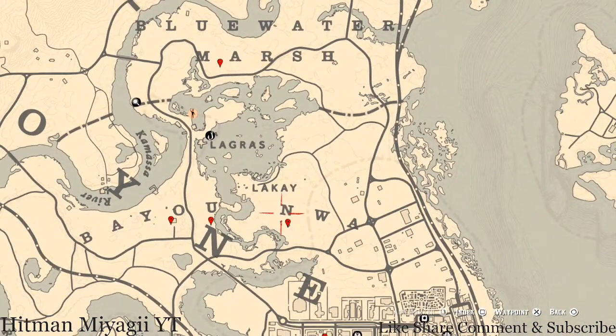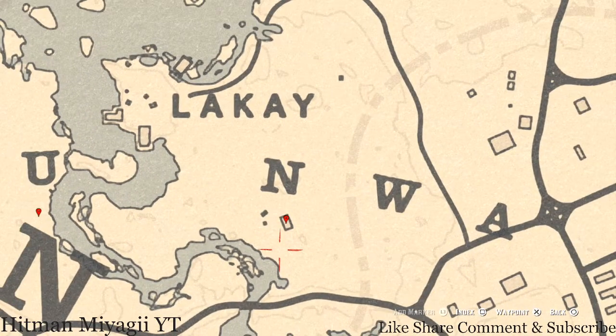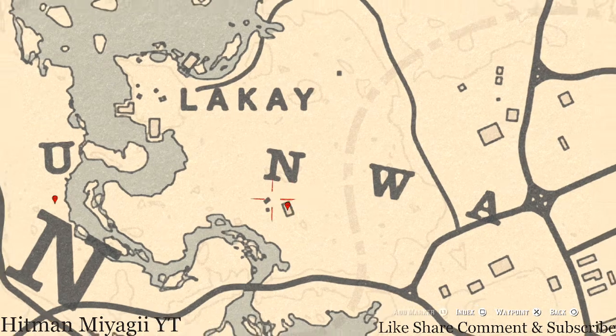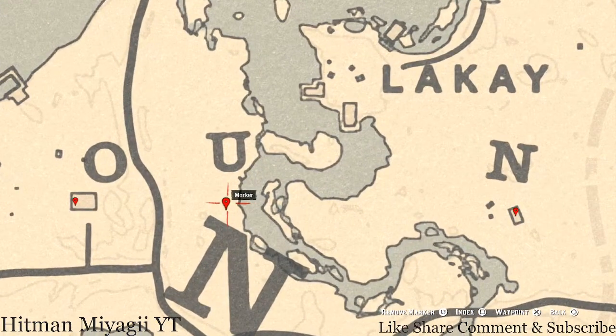Our next marker is underneath the N in New Hanover, right here at this house or shack. At this location you guys will get an Iris Whiskey antique alcohol bottle. This Iris Whiskey bottle is inside the house on the table — there's pretty much only one table inside this house.